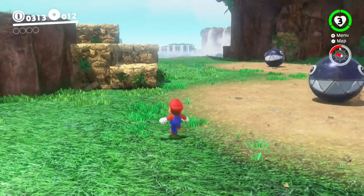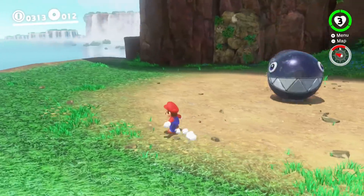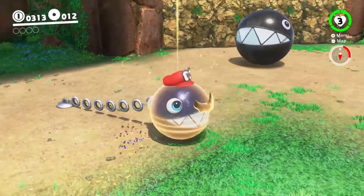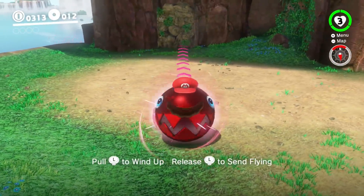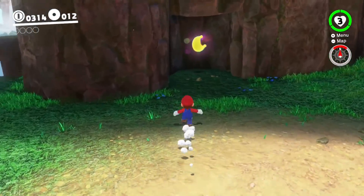The chain chomps, you can throw Cappy at and then you can basically control where they pull to. If I pull this guy over in this direction, he will fling back and I can break open a little cave. And I found another power moon.